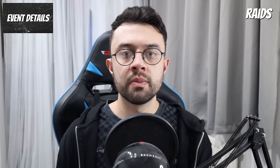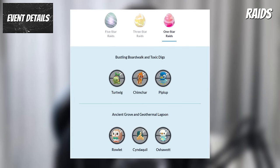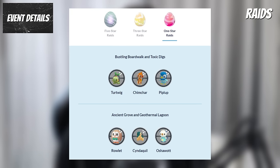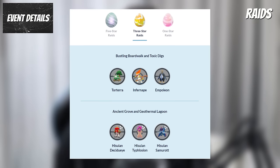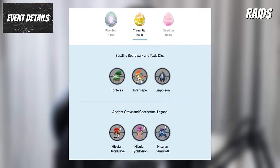For raids: in one-star raids during the Bustling Boardwalk and Toxic Digs habitats will be Turtwig, Chimchar and Piplup, and during the Ancient Grove and Geothermal Lagoon habitats will be Rowlet, Cyndaquil and Oshawott. In three-star raids during Bustling Boardwalk and Toxic Digs will be Torterra, Infernape and Empoleon, and in Ancient Grove and Geothermal Lagoon will be Hisuian Decidueye, Typhlosion and Samurott.